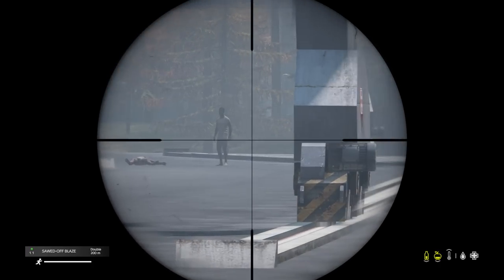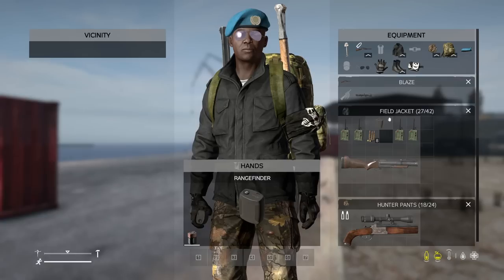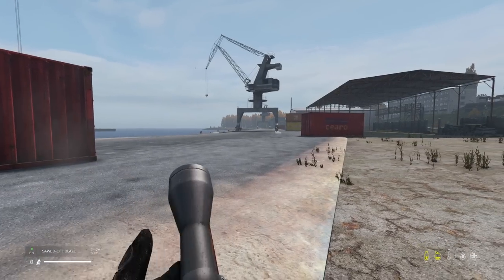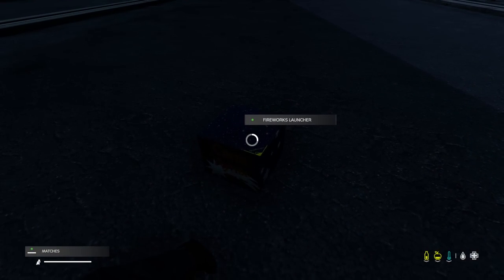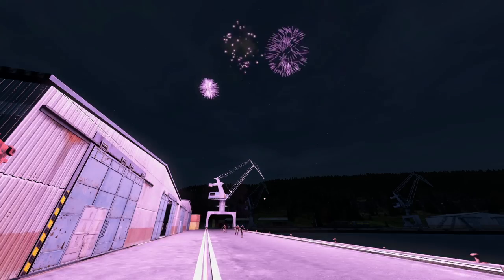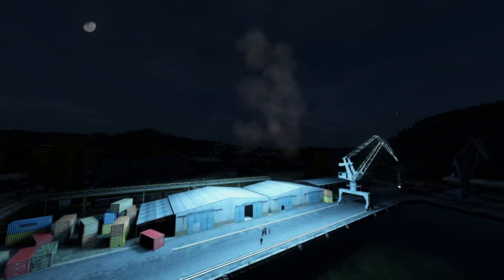One of, if not the greatest addition, is the fireworks. You use a match or lighter to set these off, and zombies from the area will be drawn to them. They last around 30 seconds and it just looks unreal. At nighttime it lights the sky up, and if you're a player traveling the map and you hear these, you're going to stop and have a look.